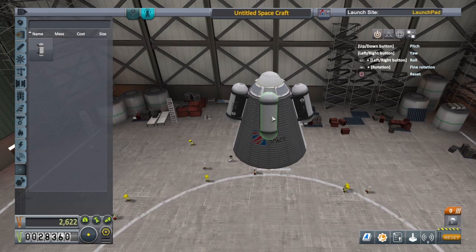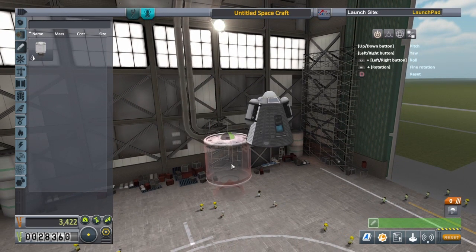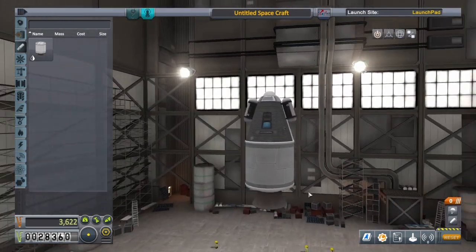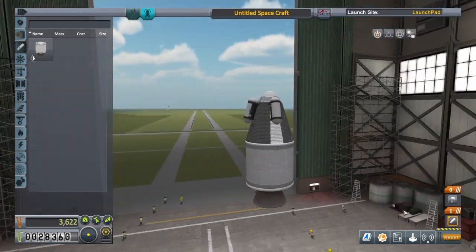I'll stick the third goo canister to the back and try to keep it slightly symmetrical. Now we'll add an engine — I'm not going to put any fins on this one. Has anybody spotted a problem? The parachute and the engine are in the same stage, so when I'm on the launch pad and press X, both items will fire at the same time — we obviously don't want that. So we're going to mouse over to the staging area, press the plus button, and drag the engine down with the left analog stick into the box below it.